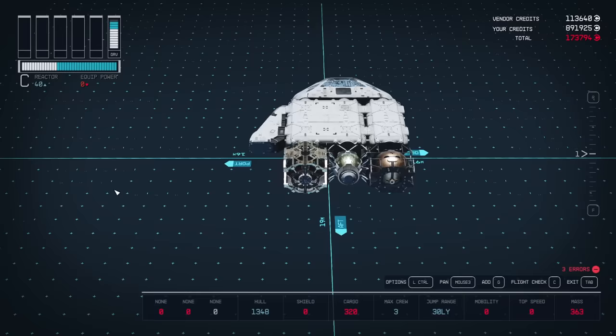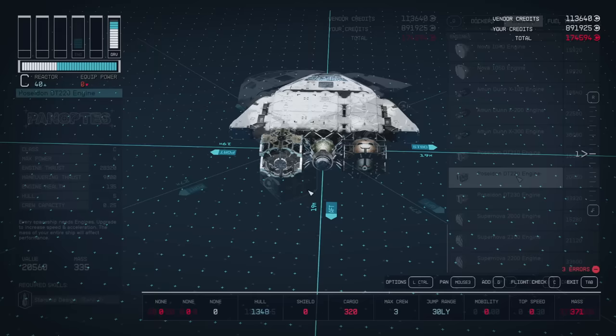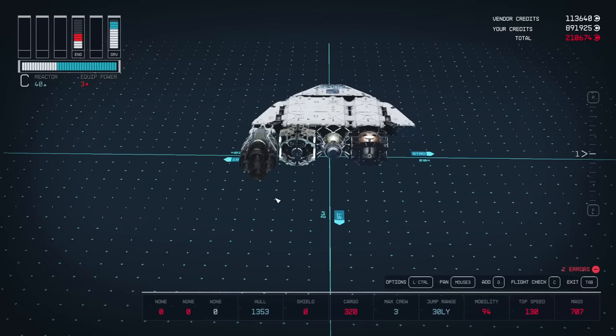Let's duplicate that cowling, flip it, and then stick it to the other side. We'll be grabbing four of the Amundsen X300 engines — they look so big and huge, I'm not trying to say I'm compensating for something, but it kind of looks that way.